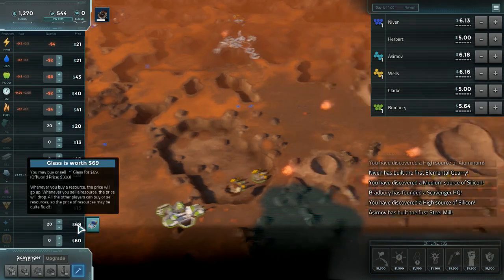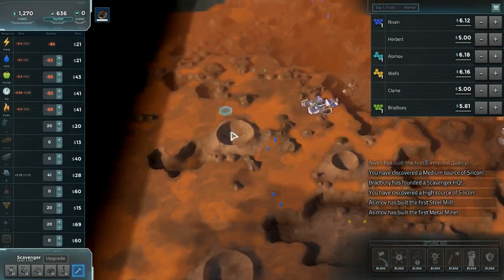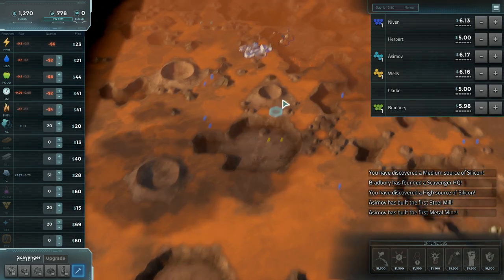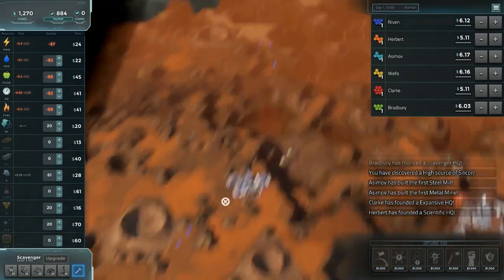I didn't sell off my silicon in time, which is a bit of an issue, and it looks like people have already bought up glass, which is a bit weird to me. It's early to be making the glass buy. Because you're likely just going to have to sell it later, so we're going to have to watch and see what that price does.